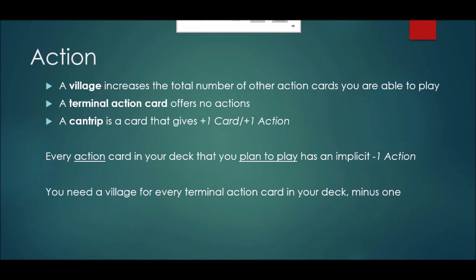By default, on any given turn, you have the ability to play a single action card, and engines tend to want to play much more than that. So if you want to play additional action cards, you'll have to generate extra action, or extra plus action — the right to play further action cards. We'll be discussing which cards give you the ability to do that and how to identify them.